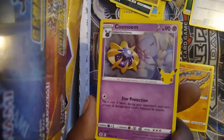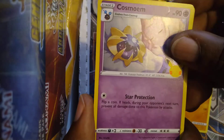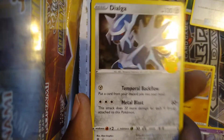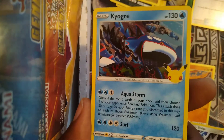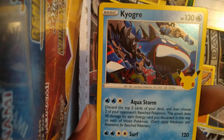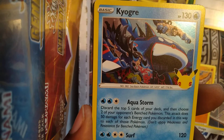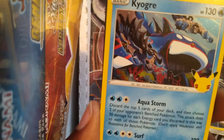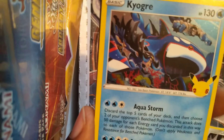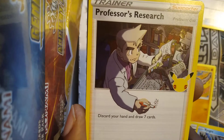We got a Cosmoem holographic first — I believe all the cards in here are holographic, which is nice. Dialga. Kyogre — oh my gosh, that looks powerful. Aqua Storm: discard the top five cards of your deck and choose two of your opponent's bench Pokemon — this attack does 50 damage for each energy discarded in this way to each of those Pokemon. That's a good way to hit their bench. And lastly, Professor's Research: discard your hand and draw seven cards. That'd be broken in Yu-Gi-Oh — it's basically Card Destruction but you're guaranteed seven cards in your hand.